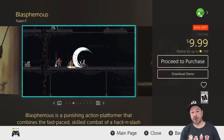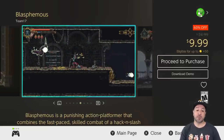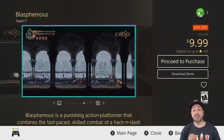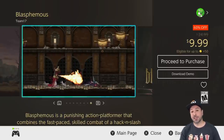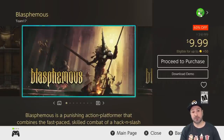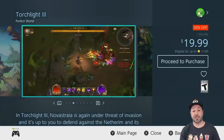Next is a truly amazing gothic-styled metroidvania: Blasphemous, currently 60% off at only $9.99. This game does come with a difficulty warning — it is very difficult and you have to be ready for quite a challenge. If you want to see if it interests you, there is a free downloadable demo, and I definitely think you should check it out.